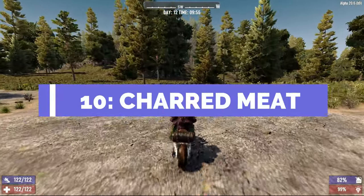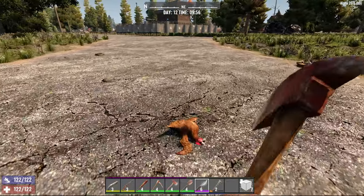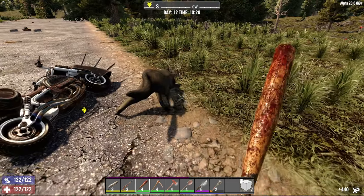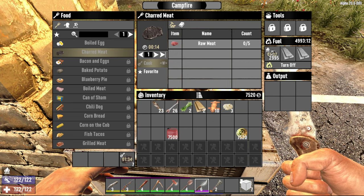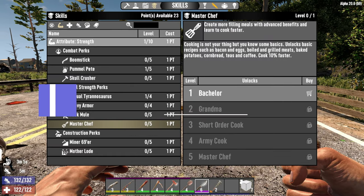Number 10 is charred meat. Why is charred meat so good at early game? Well, if you come across any meat — you kill a chicken, you kill a wolf, anything — you can cook it on a campfire and it will give you 10 food. It also gives you minus five water, so you'll need to drink some water. It gives you five health and a max stamina bonus of 10. Pretty cool.